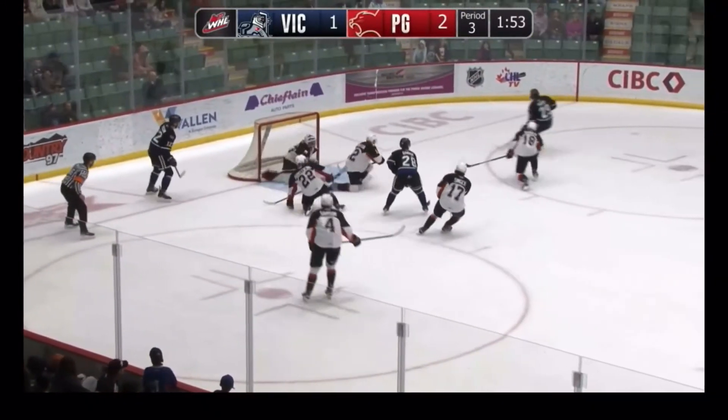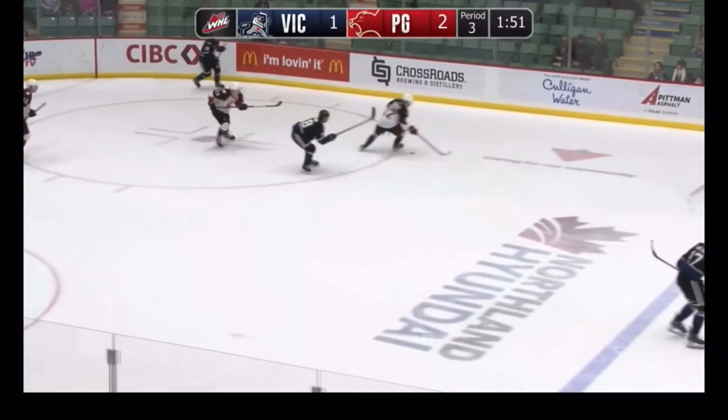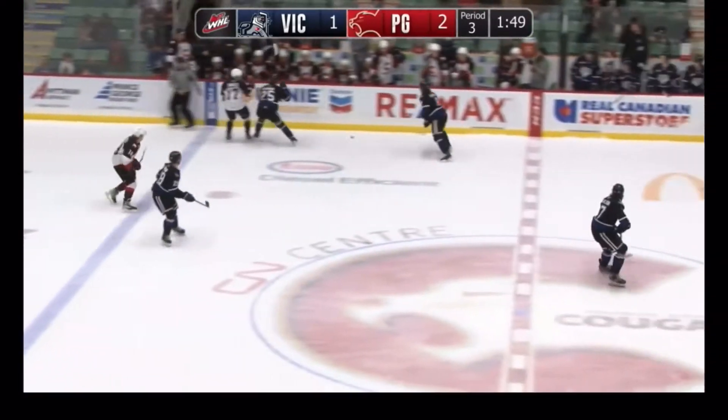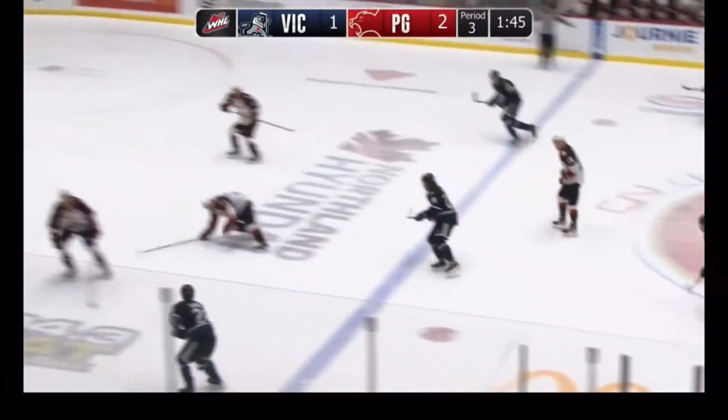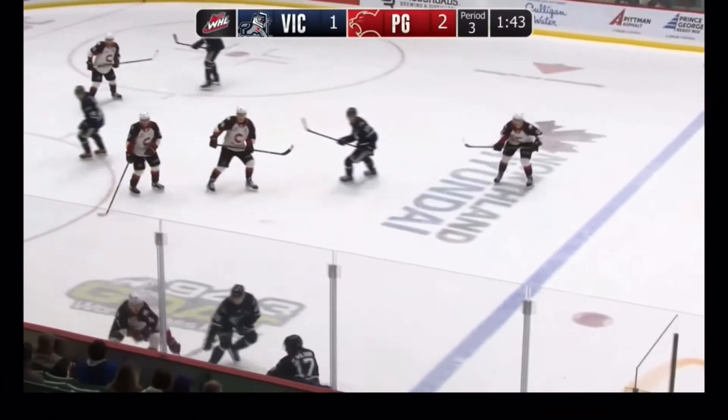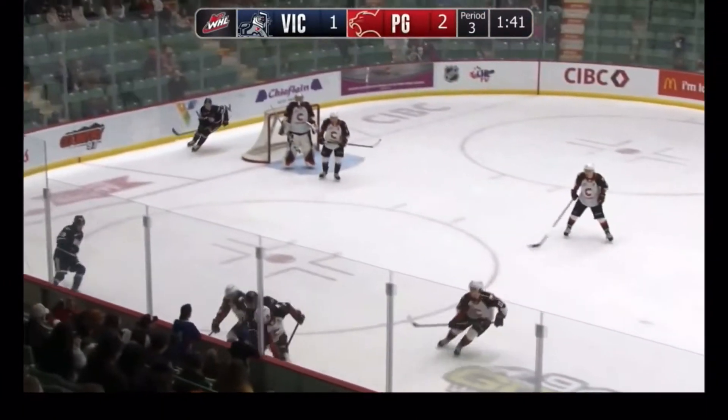Wyatt Wilson jumped up the blue line to keep the puck in. Gannon left wall, side of the net. Patrician — pass across. Miss Peach at the net. The net is empty now. Singer skates it out to center but he was checked. Palmer's on the bench. Sticks on five with 1:44 to go — Prince George leading 2-1.